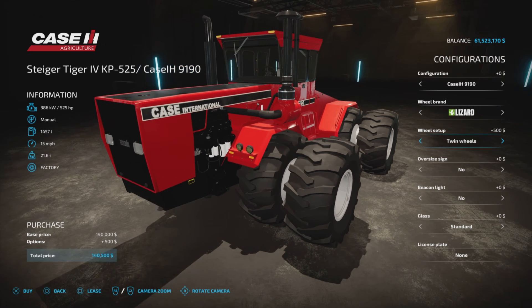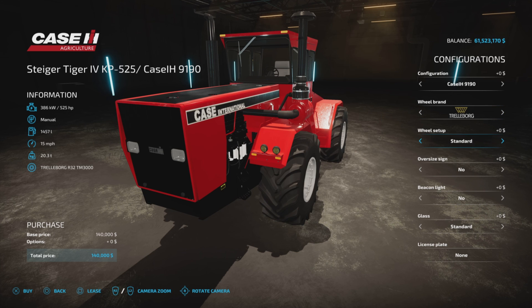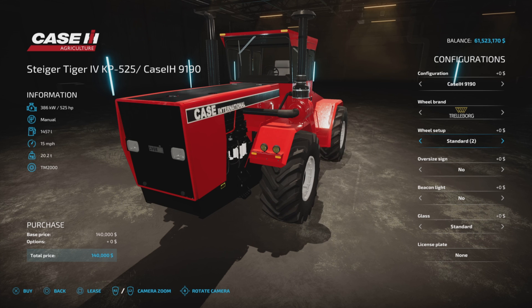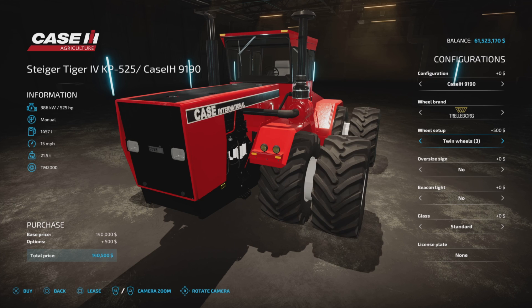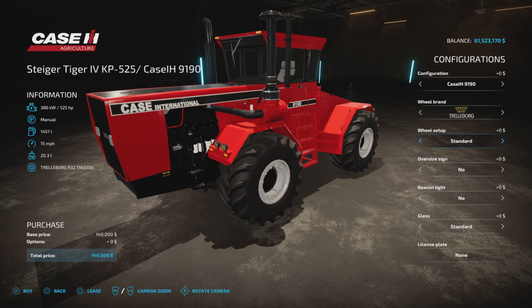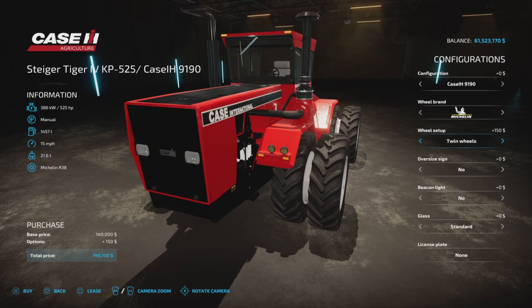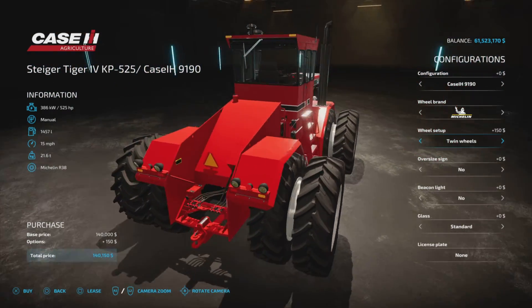In Lizard, you have big tires — twins or standard — $500 for the twin wheels. In Trelleborg, you have standard and twin configurations across multiple sizes. Those look nice. Back to standard, $500 for those options. Michelin twin wheels look very nice — I think that suits it very nicely, that's my kind of pick.